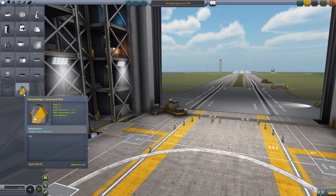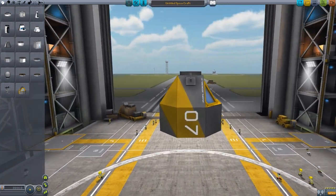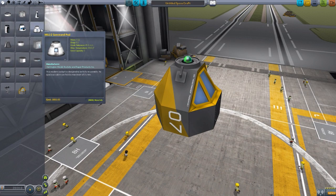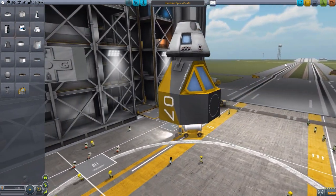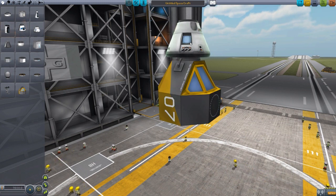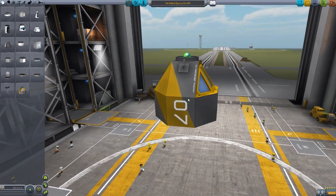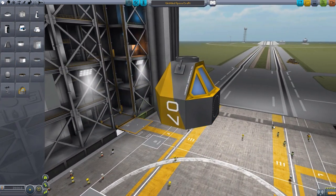To start, we have a command pod, the Honey Badger, and this thing is massive. It is a 3.75 meter module, which is just huge. Compared to the Mark 1-2 Command Pod, that's the size difference — that is amusing to say the least. Now at the moment there is a planned internal view for this, but right now it uses the Mark 1-2 Command Pod IVA for the Honey Badger as well. But in time there is supposed to be an internal view added, which I look forward to, because this thing's huge — I want to see how spacious it will be inside.